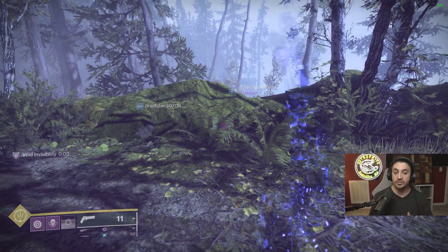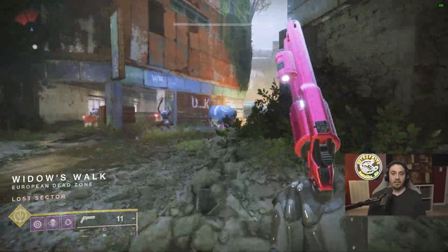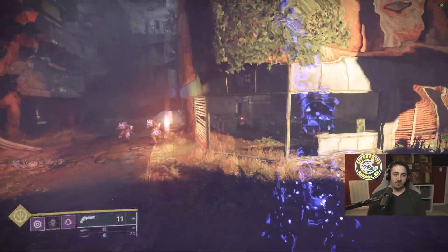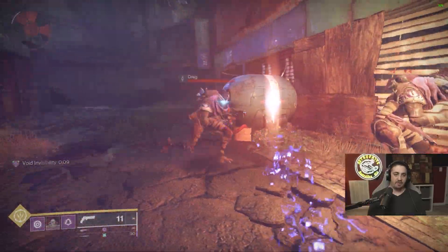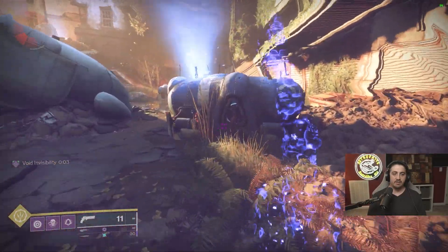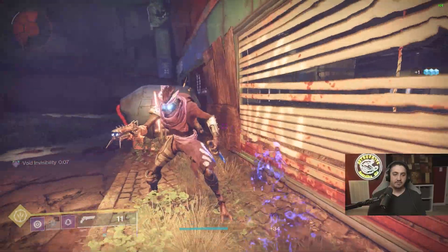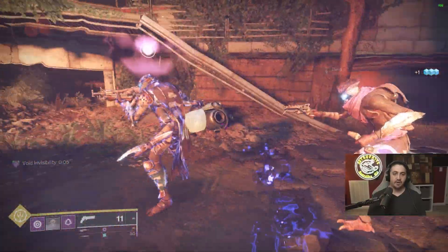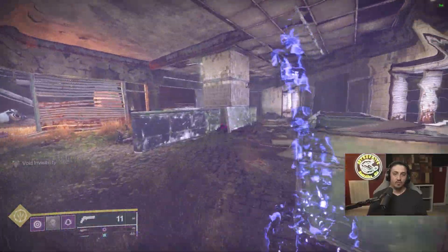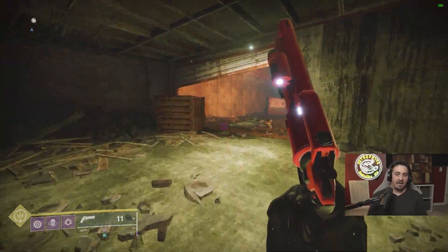Now in the lost sector, this is what makes Graviton Forfeit so nice — I'm able to slam while being invisible, and if I'm near enemies, watch how fast that Snare Bomb recharges. They can't see me, but if I want to I can just shoot and kill them.